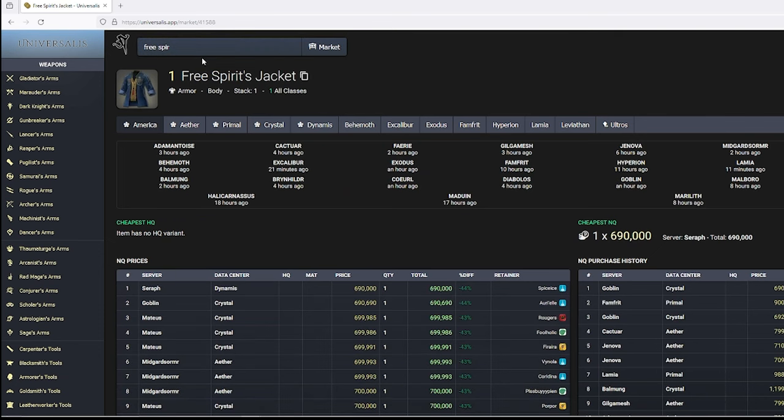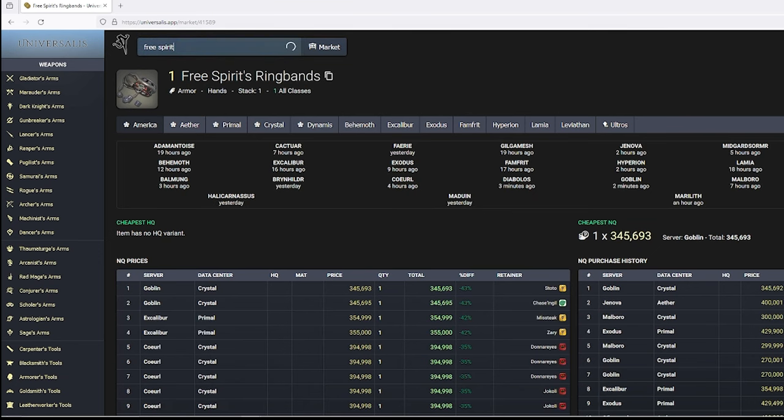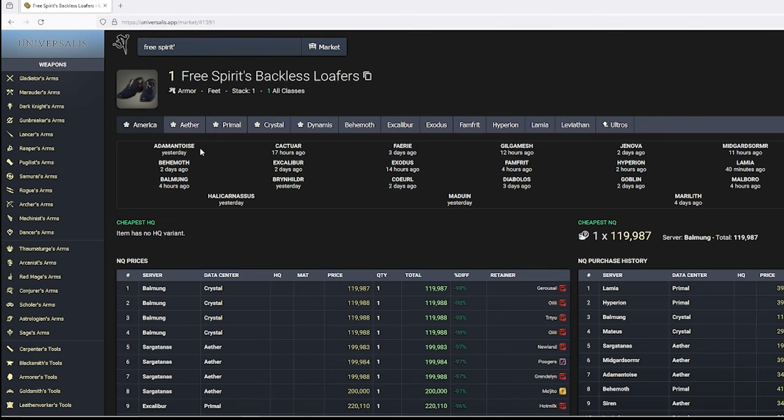The jacket costs 690,000 at nine runs, making it 76,000 a run. The ring bands are 345,000 and take three runs, coming out to 115,000 a run. The slops are 128,000 in four runs, making it 32,000 a run. The loafers are 120,000 in three, so 40,000 a run.